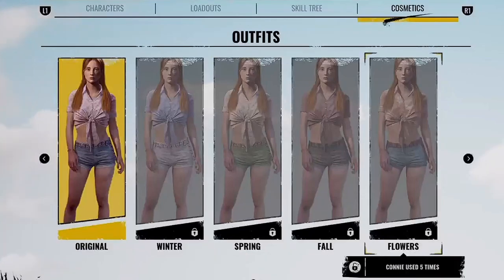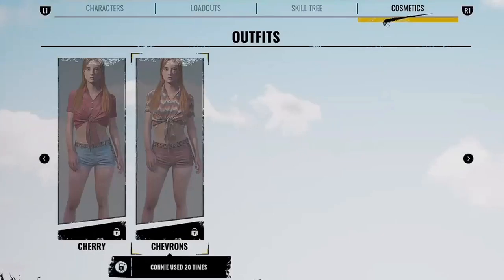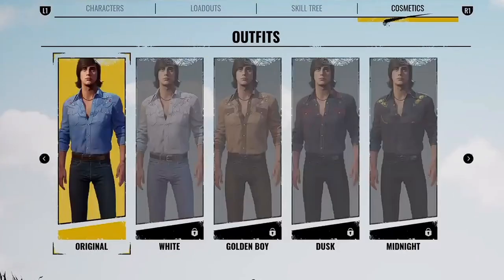Next is Fall, also unlocked by using her for the first time. Her fifth outfit is Flowers, which you unlock by using Connie five times. Cherry requires using Connie 10 times, and Chevrons requires using Connie 20 times.